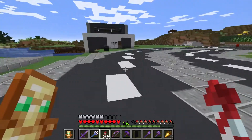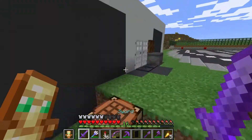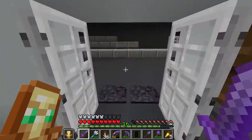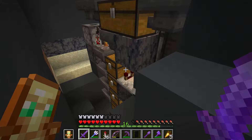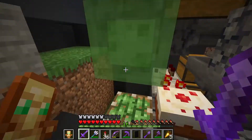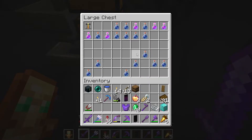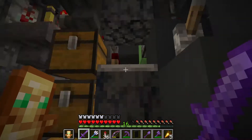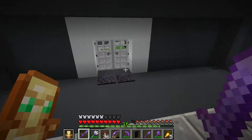Over here is a coffee store — or I guess I don't really know what to call it — that Lieutenant Monkey made. It actually has some functionality. Over here there's an auto brewer designed by ilmango — it's a pretty nice brewing system and it basically auto brews potions for him, which is pretty cool.